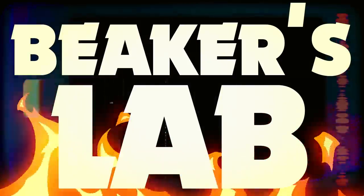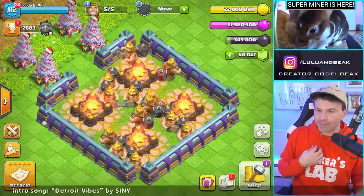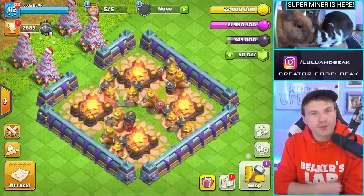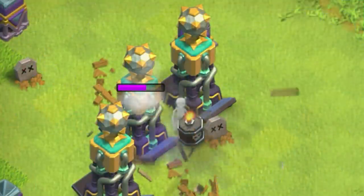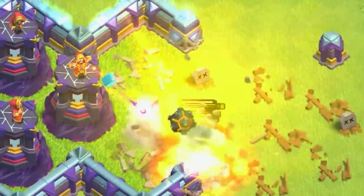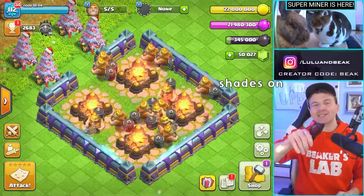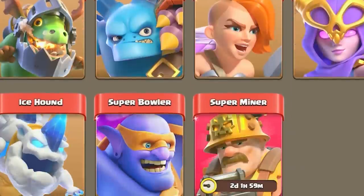Hi guys, welcome back to the show — it's Beaker's Lab, the gang is back. I'm your host Beaker. We got my bunnies Meli and Pia up there. And look, if you look above Meli and Pia right there, you're gonna see something that is not surprising to any of us — we all knew this day was coming. The Super Miner is here! I'm so nervous, I haven't tried these yet. Get your shades on, get your shoes off, let's do this. They're already unlocked.